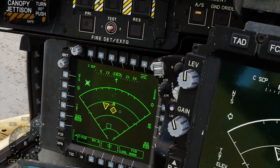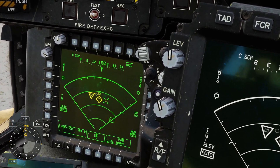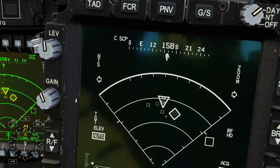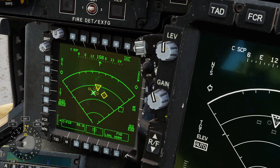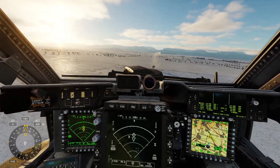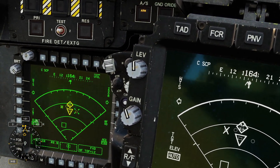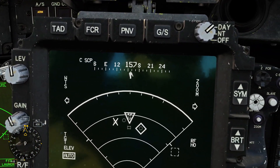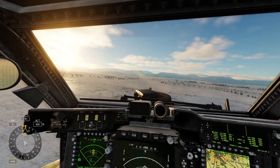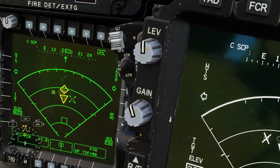Another thing we can do is manually lock targets. Use the Cursor Controller to move around, hover over a target, then press Cursor Depress — you can see it updates and locks up that target. You can go over to another target and lock that one too, then fire a Hellfire at it. Shilkas can shoot down these missiles, so watch out for those.